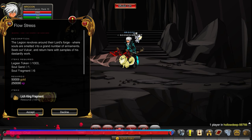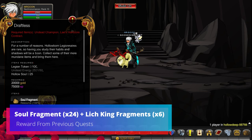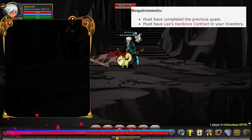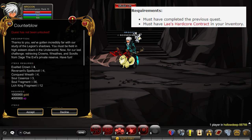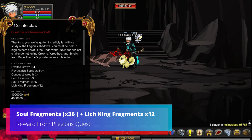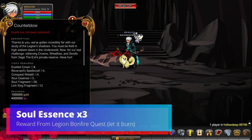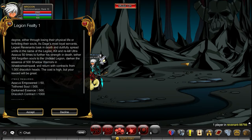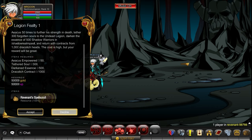The final two items are Lich King Fragments times six from the Flow Stress quest — rinse and repeat that — and the Graftless quest, for which you'll need another 24 turnings. For our last quest, Counter Blow, you'll be heading back to the first two quests again because you're going to need 36 soul fragments and 12 Lich King fragments, plus the extra soul fragments needed to merge for the Lich King ones. You'll also need a further three Soul Essences from the Legion Bonfire quest.